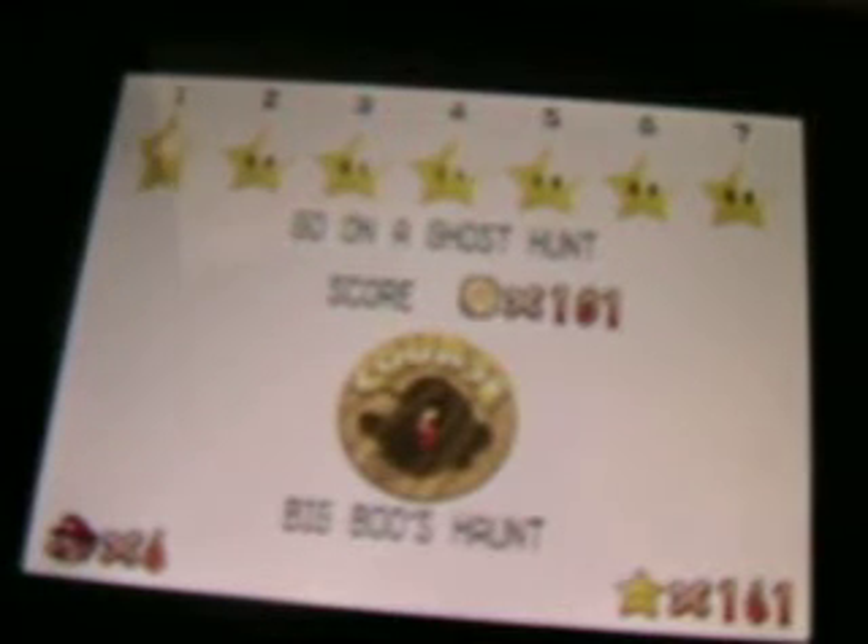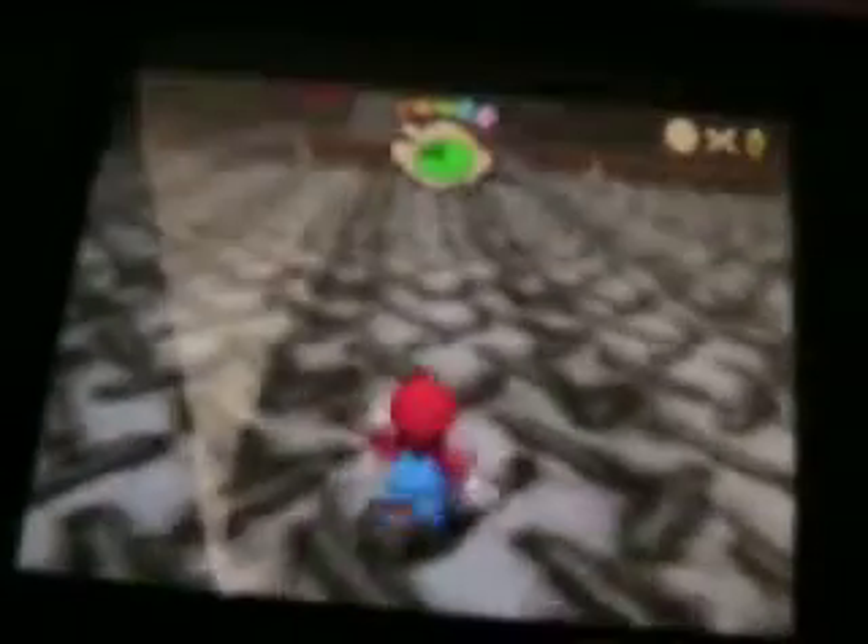After you defeat him, go on a ghost hunt. Go to ride Big Boo's merry-go-round or any other star to get Luigi. This is important because he's upstairs, and the stairs are not unlocked until you complete the ghost hunt.